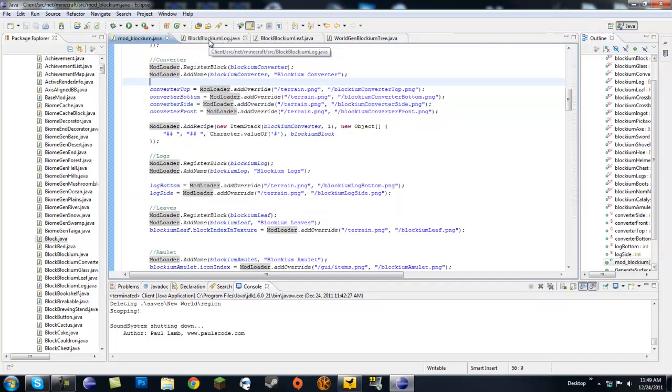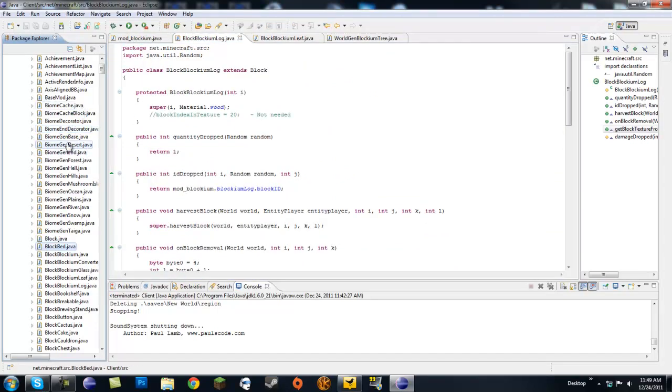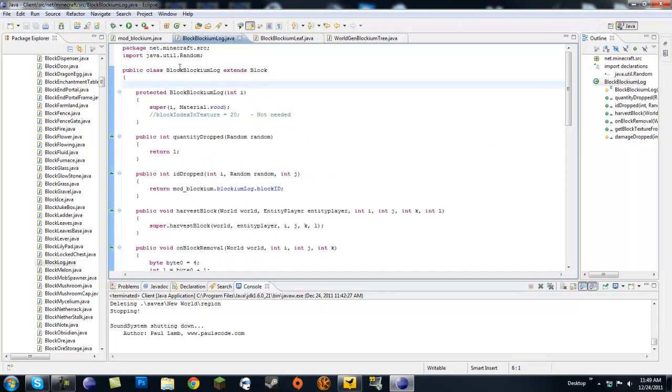The next thing you want to do is make your log class. Go to block.java, find block log right here, and copy and paste it. Create a new class called blockium log — make sure it extends block and paste it in. I have everything pasted in here with some things already commented out. First of all, when you copy and paste, don't forget to change the name of the class and the constructor from block log to whatever you want to name it. In the constructor you'll have blockIndexInTexture equals 20 — go ahead and comment that out, since we're using a custom texture.